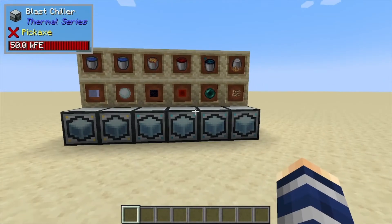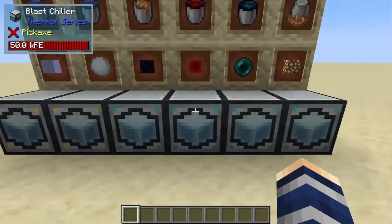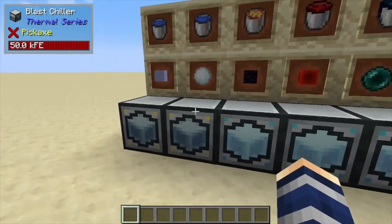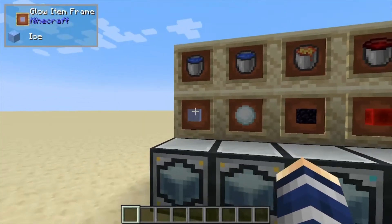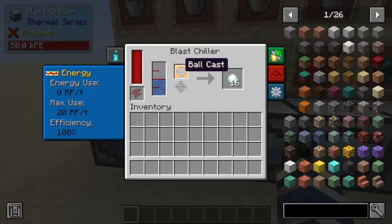Hey, Minecraft Mentor here, and today we're going over the Blast Chiller from Thermal Series. This one is the exact opposite of the Magma Crucible, but it has a few extra little things. You put water inside it and it's going to give you ice. If you put water in it with a ball cast, it's actually going to give you snow.